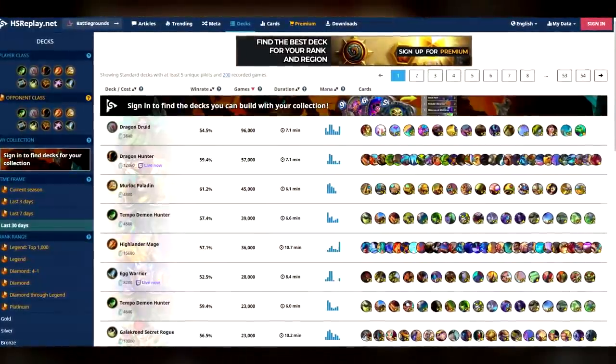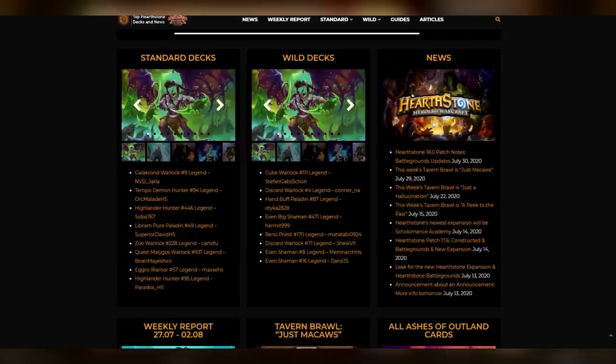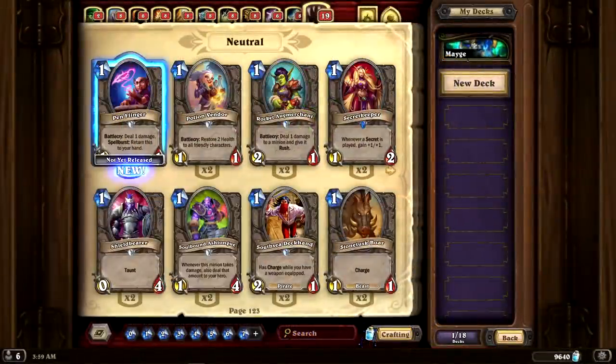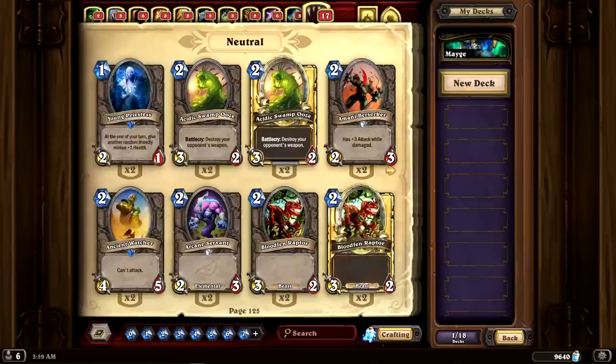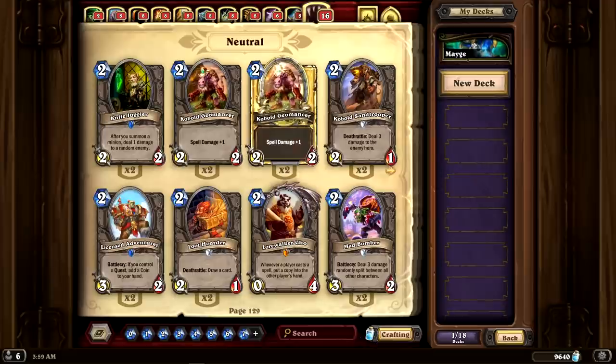If you search for decks online because you don't know what to play, either go with HS Replay or similar sites, as you can exactly see how good a certain deck is. When you want to play a different deck and you're missing certain cards, don't start by crafting the Legendaries. Craft all the Commons and Rares first, then Epics, then Legendaries.